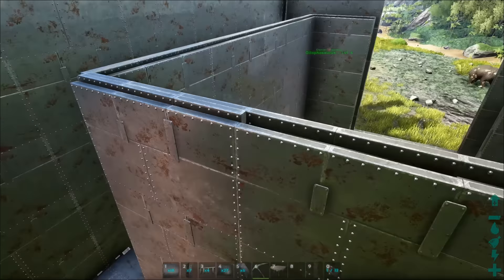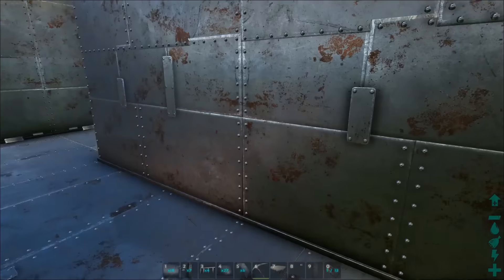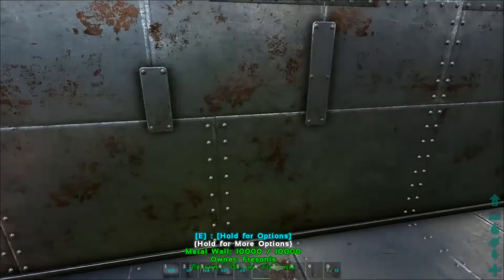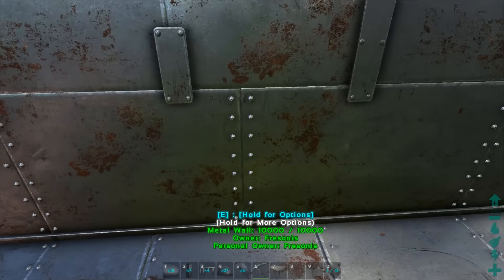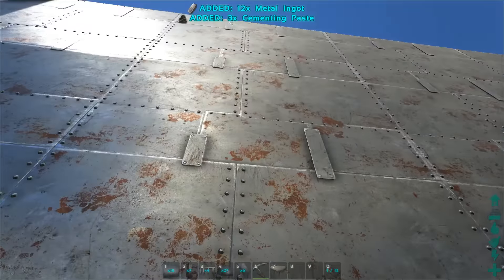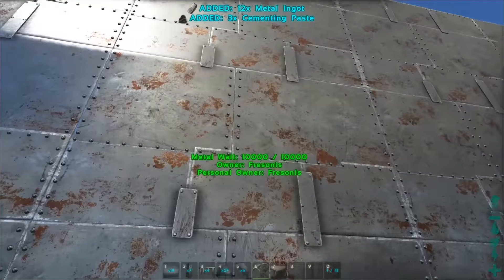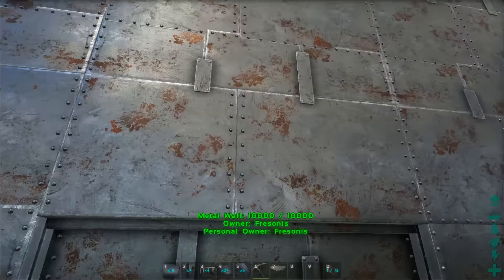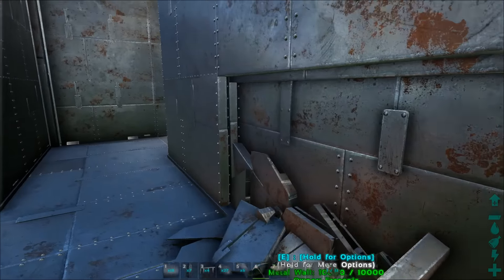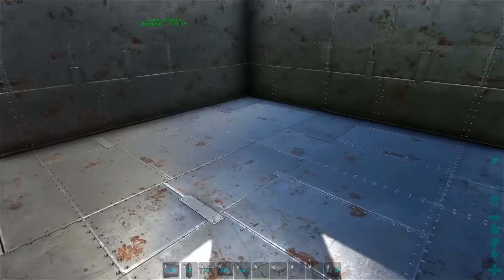Another cool feature of these four layers of walls is they protect each other. Normally when you place a wall all the way up and you demolish one, all the others on top will be destroyed. But with this technique they will keep on floating — check it out. It's a nice feature for extra protection. If they breach your base and break some walls, not everything gets demolished and you can rebuild pretty easily.